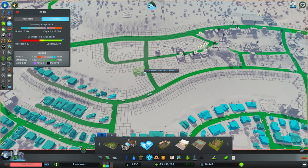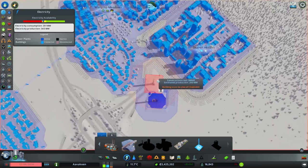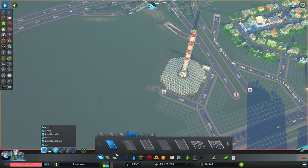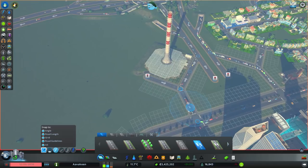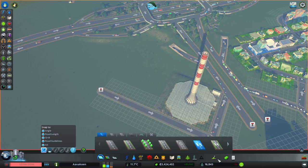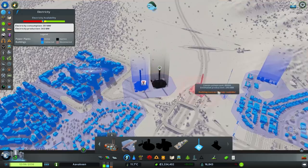We are also struggling for power, but at least that's one thing I don't have to worry about using non-renewable sources for. We can get a solar updraft tower built down here. It's going the right way - coming up here and connecting there. Let's get another solar updraft tower installed. There we go, give it a little bit of room - perfect. That should take care of all of our power issues.